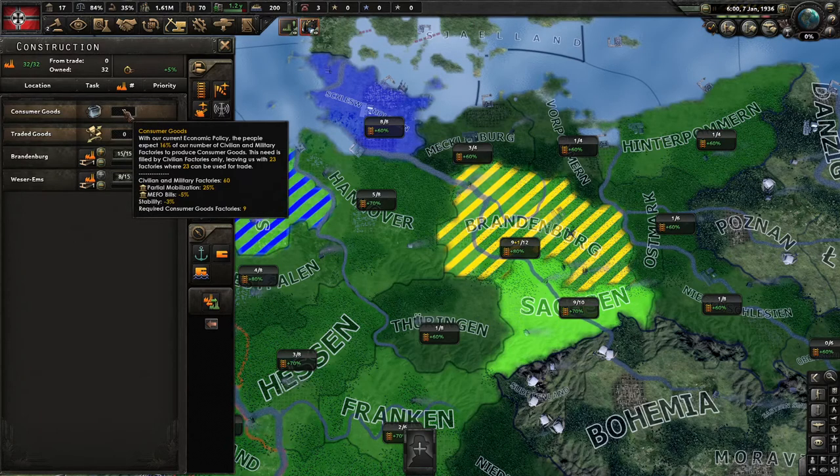Consumer goods — imagine them as taxes. You have 32 civilian factories, but out of them 60% are going into consumer goods. And so that means you have 23 available.